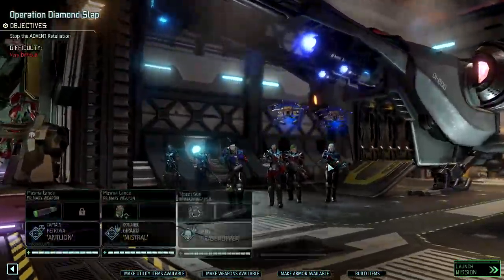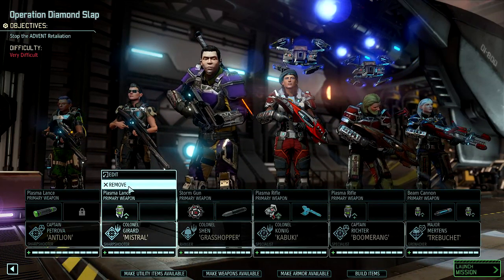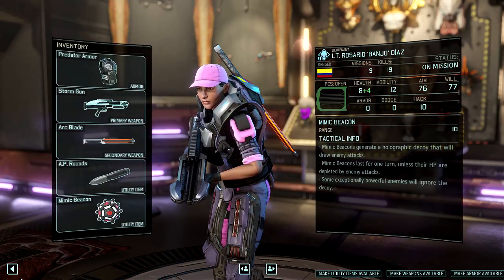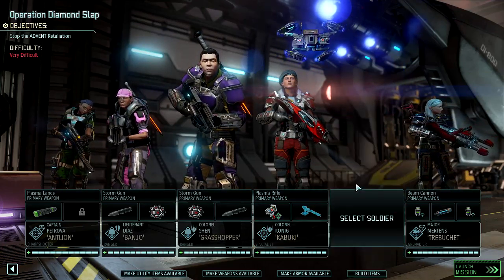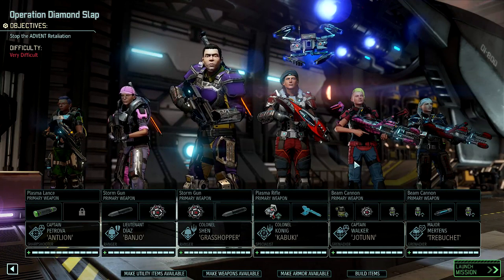Let's see if we can put together a good squad. I think I will leave Elizabeth behind for this one, although I'll probably start bringing her again soon instead of Galena. We will bring Grasshopper. Let me grab Rosario. So I did not equip her — well, that was silly of me. She's good. I don't really need Lucas. I only have one Grenadier, so I'm going to address that. Let's grab Cynthia.